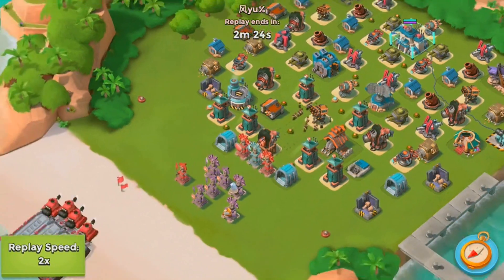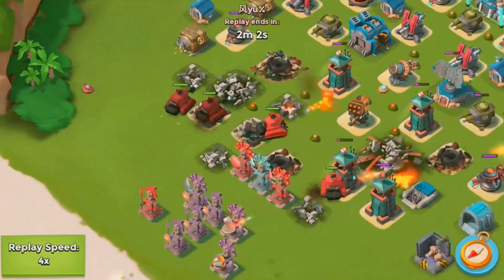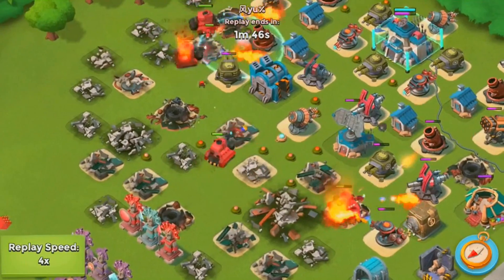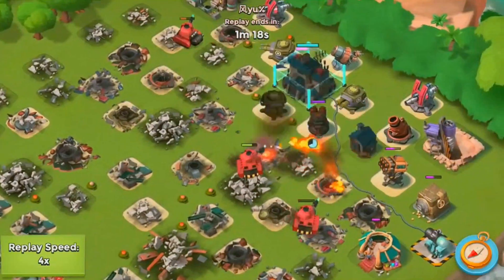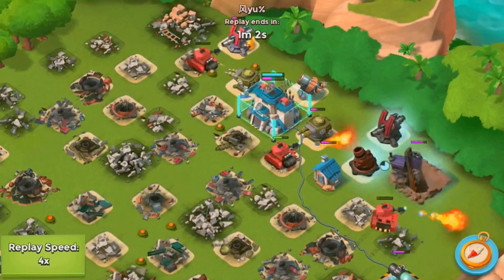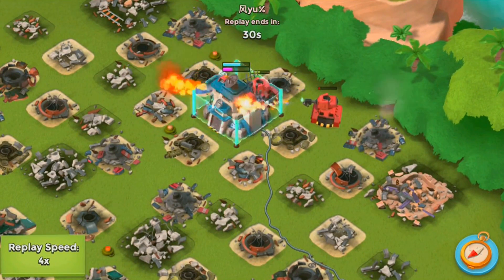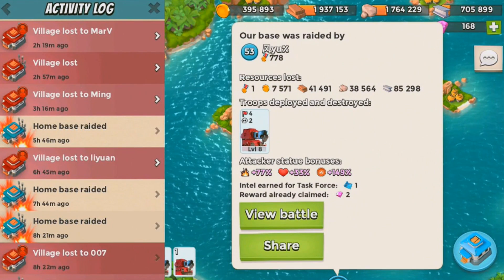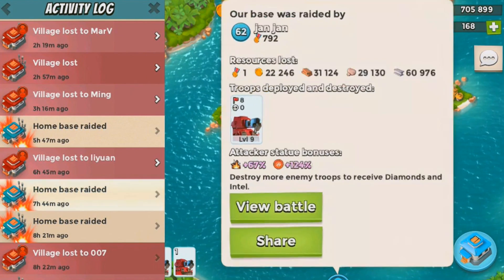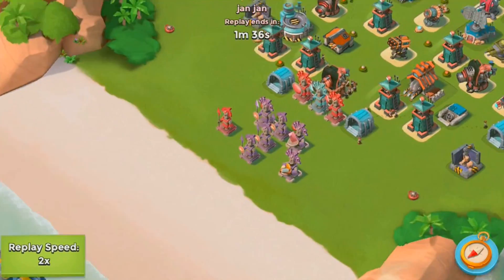This guy destroyed me with four scorchers. He's going for a different strategy — just moving straight up into my base. He does lose one scorcher I didn't notice at first. It takes a lot of skill to beat a base like this. Another one is close to dying, but he gets the HQ down and wins. He did lose two scorchers total, which is a good result for my defense. He had a ton of GBE boost — level eight scorchers are so OP.